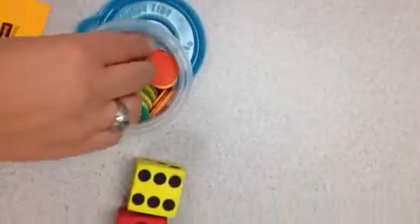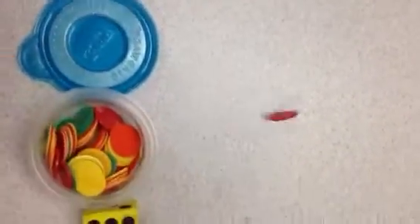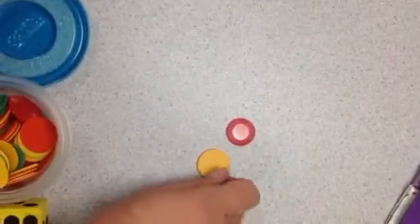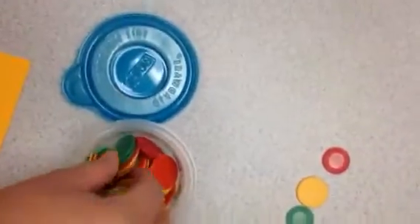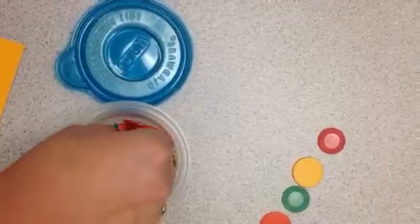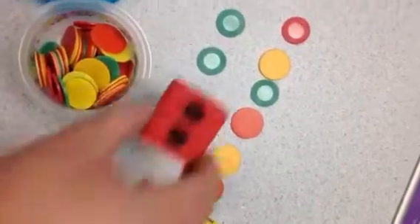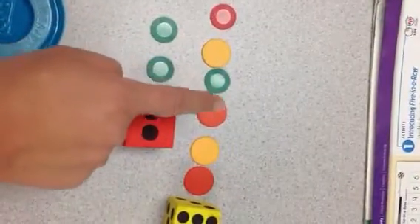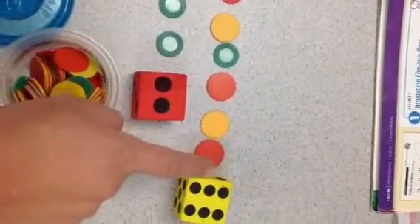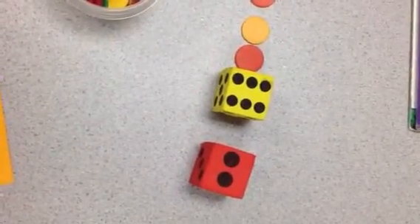Or you can use your counters — count out six counters and then count out two counters. I'll show you what that looks like. One, two, three, four, five, six, and two: one, two. So I have my six and my two, and I'm going to count them all together: one, two, three, four, five, six, seven, eight. So six plus two equals eight.